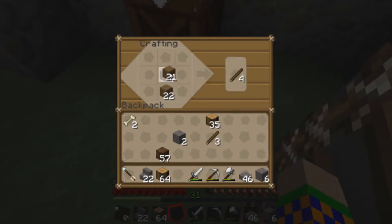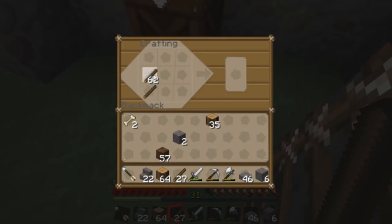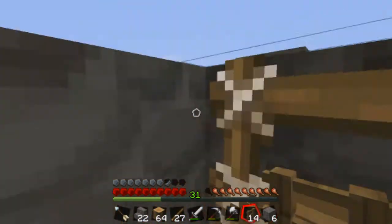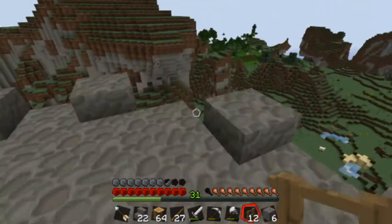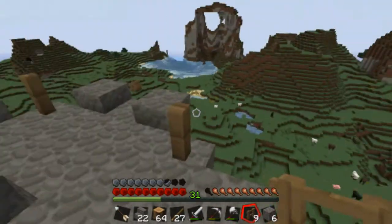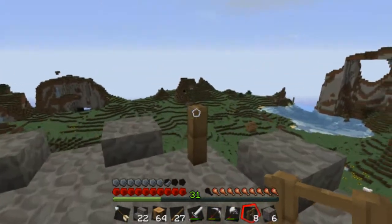I'll make some fences now and put them on the side, just add a little bit of effect. I'll see how it looks and take it down if I don't like it. That's what I love about Minecraft — you can just take something down. That's why I like you guys suggesting stuff, because I can just take it down and build it again. I'll put some on the side like that.